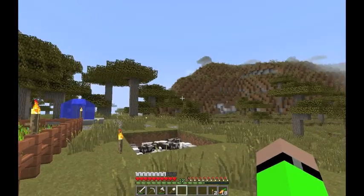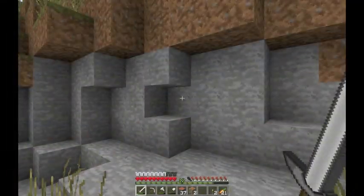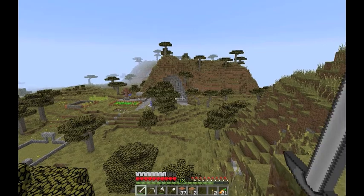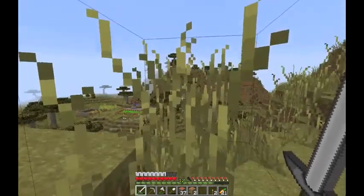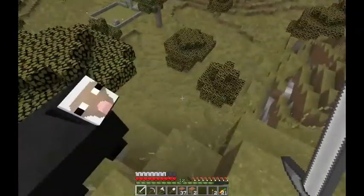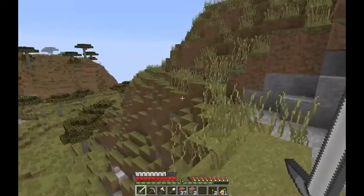I'm going to gather resources and we're gonna see what we can do about this house problem. I'm waiting for some stuff to smelt, so I thought I'd show you the spot I picked out for my house — it is right here. The old place is right there, you can see the acacia door if you have keen eyes, and it's got kind of a sheer cliff which may be a problem getting up and down, but we can work on that later.